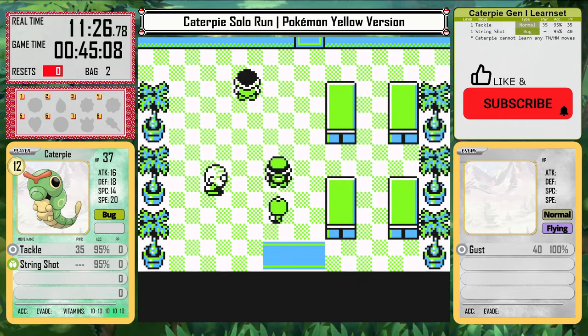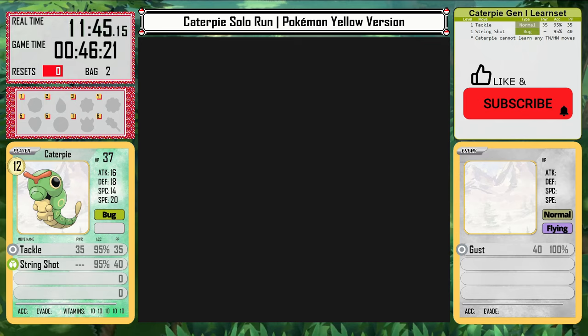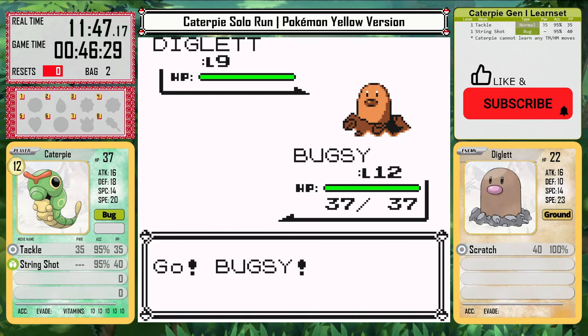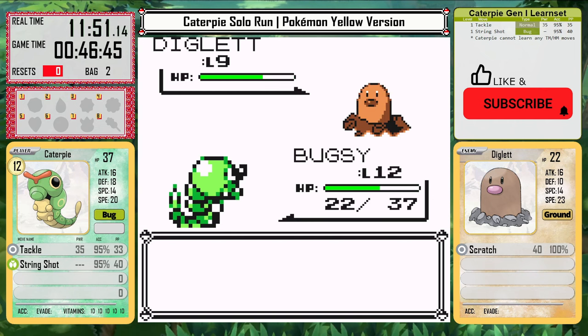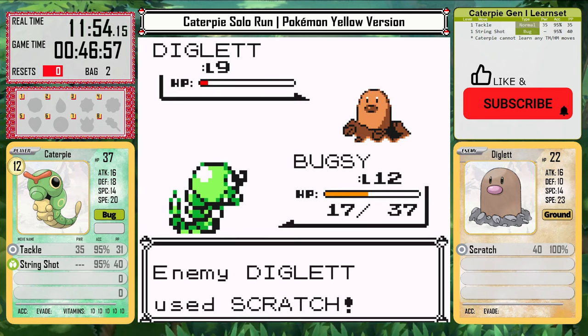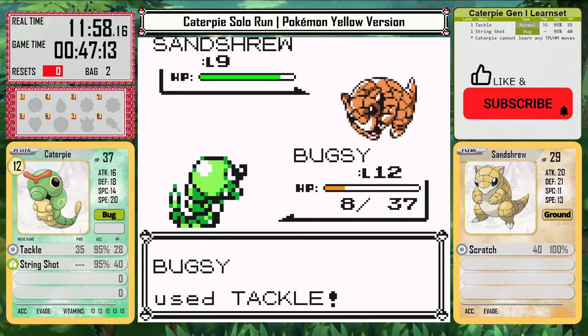Luckily other under-leveled Caterpies and a few Metapods make for easy training here. Once I get to Pewter, I can start blackout training. I intentionally fight the trainer in Brock's gym — this guy will be way too strong for Caterpie anyway, but if I intentionally black out, I can keep the experience from beating his Diglett and just keep doing that over and over until I get to a decent level.